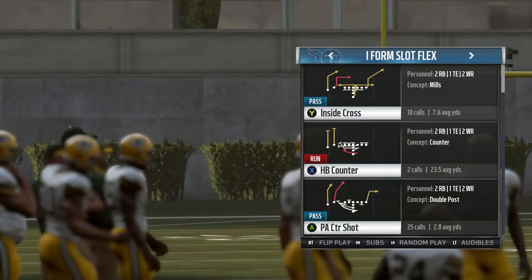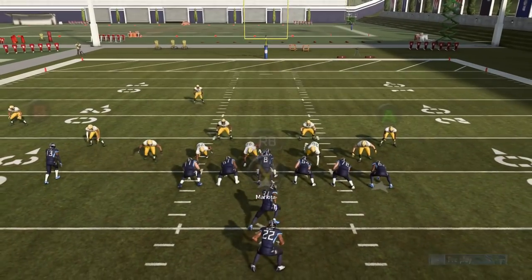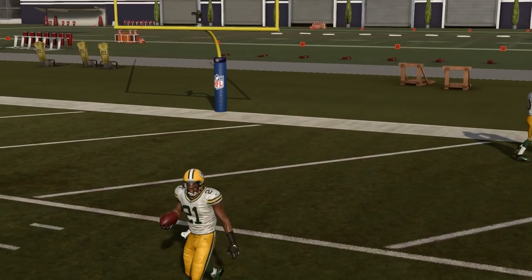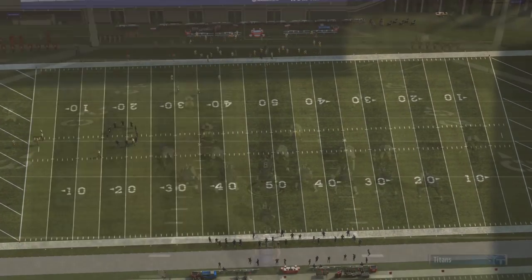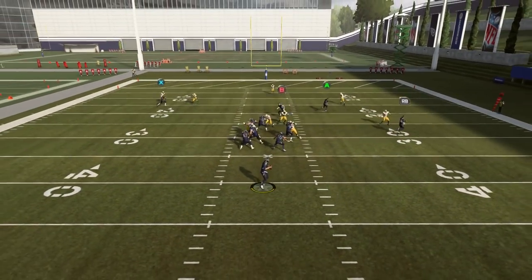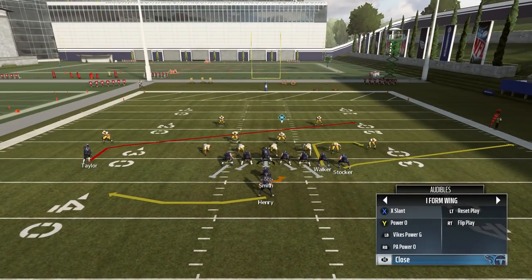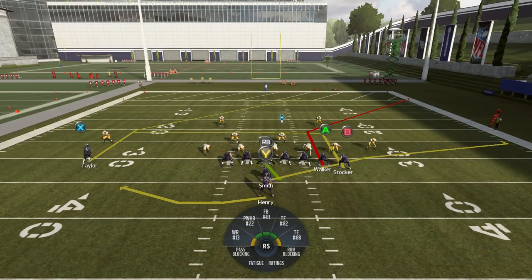Now I'm going to show you some more examples with the I-Form Slot Flex, which is personally one of my favorite formations in the game this year. One thing I want to talk about in Madden 19 is really timing and knowing when to throw the ball. As you're going to see, the ball was actually intercepted — it really comes down to timing. You've got to know where your receivers are, know the route, and know just about when to throw it. Some people either wait too long or not enough time and it ends up biting them with a big interception. That's a big reason why a lot of people lose, and the players that excel are the ones who understand timing and know where their guys are going to be at all times.